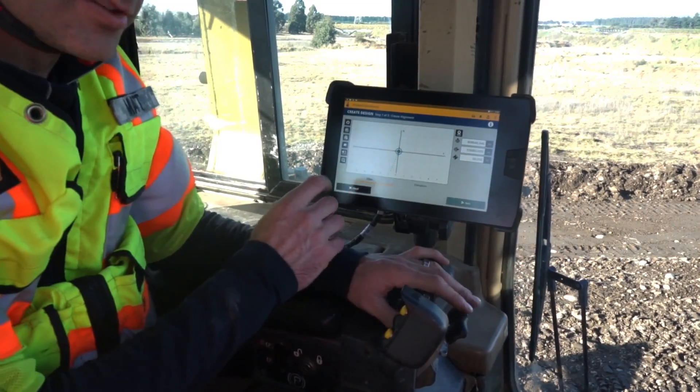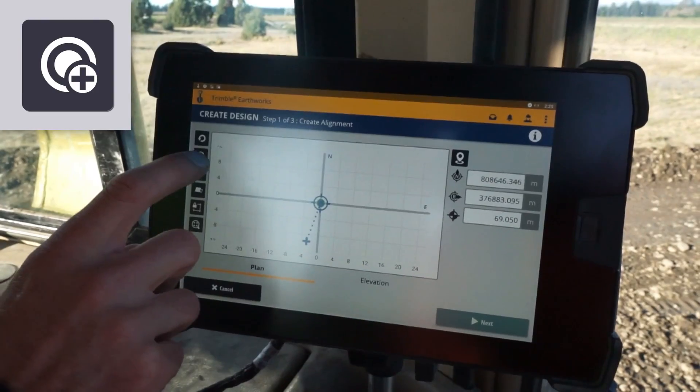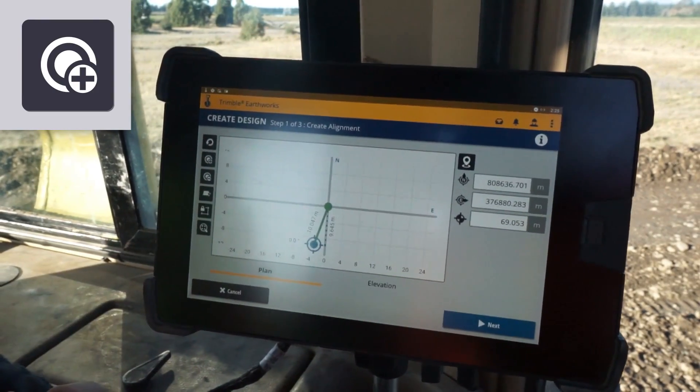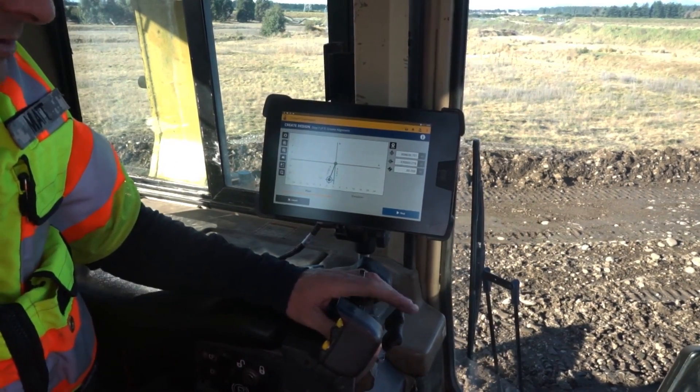We're at the second point on the alignment now, the second blue stone. All we simply have to do is add the next point — there it is. Now we're ready to move on to the next one.